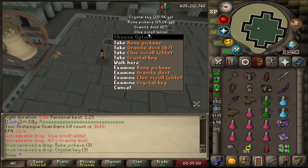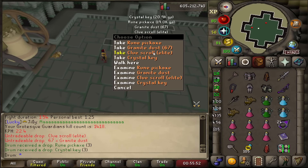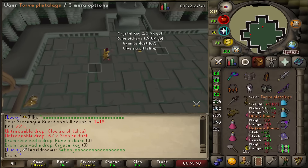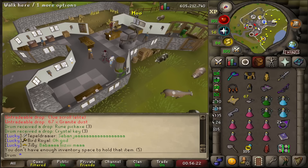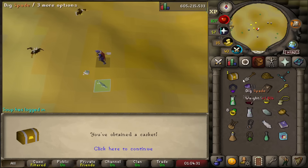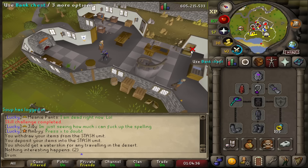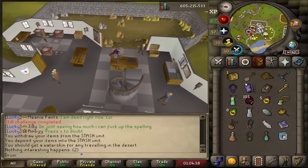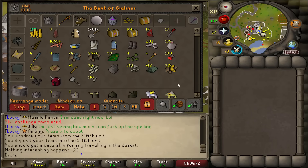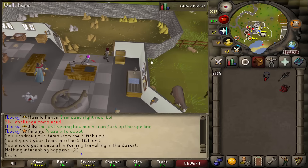What are we starting with? An elite clue — I think I got a lead for that. I just got here though. Game, come on. I totally forgot GGs could even drop elites; I haven't gotten one in a while. There's the casket — that is elite casket number 60. 105 GGs left to go.